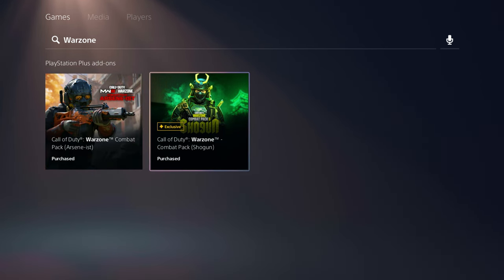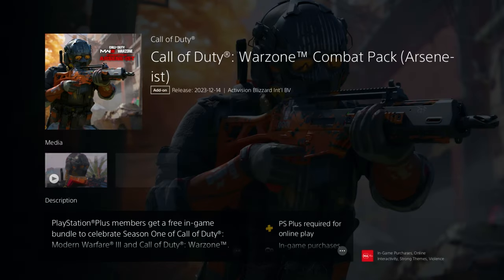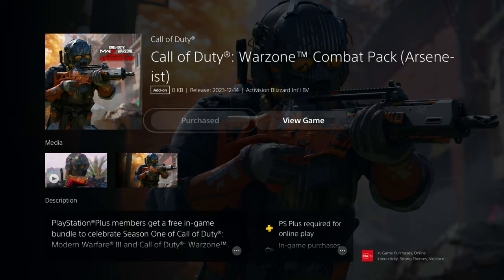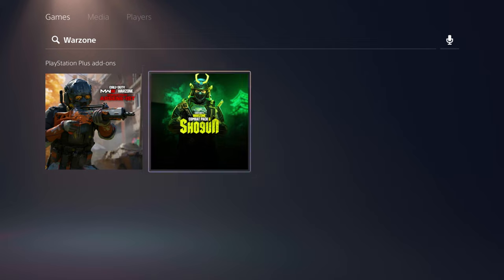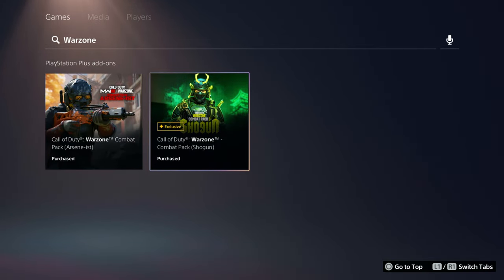For the two skins I just showed you, all you're going to do is come to the PlayStation Store and search up these packs. For the Arsonist, search up Arsonist on the PlayStation Store. And then for the Shogun, go ahead and search up Shogun as well on the PlayStation Store. Obviously these are exclusive to PlayStation users only, and you just go to the store and get those.